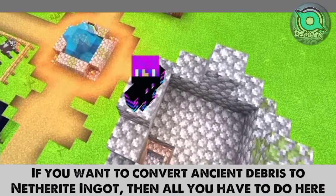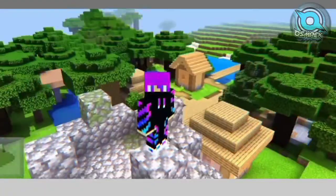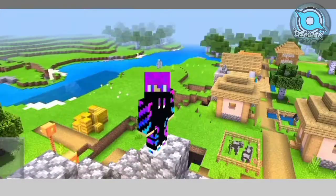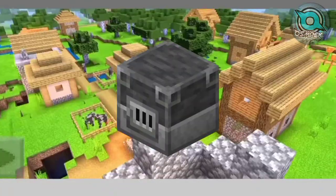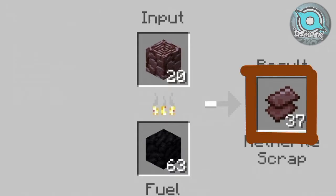If you want to convert ancient debris to netherite ingot, then all you have to do here. First, you have to convert ancient debris to netherite scrap. For this, you have to select the blast furnace, then put the ancient debris in the blast furnace. Ancient debris will convert to netherite scrap.